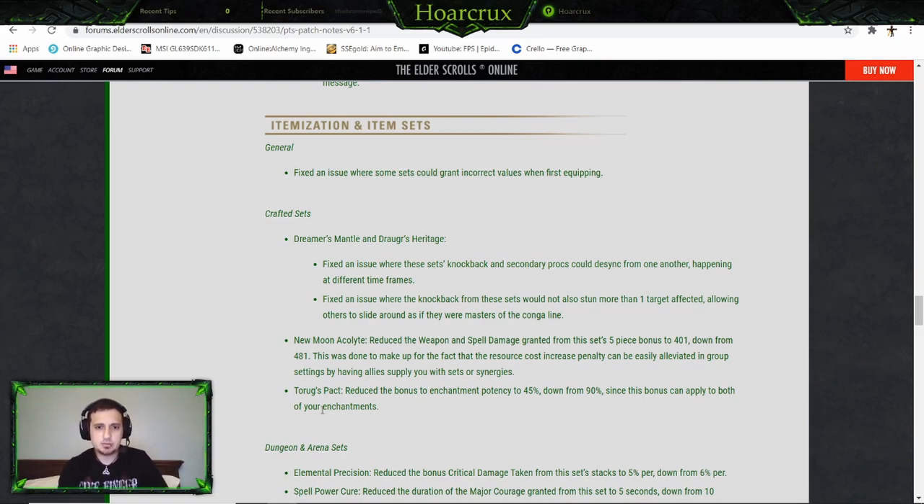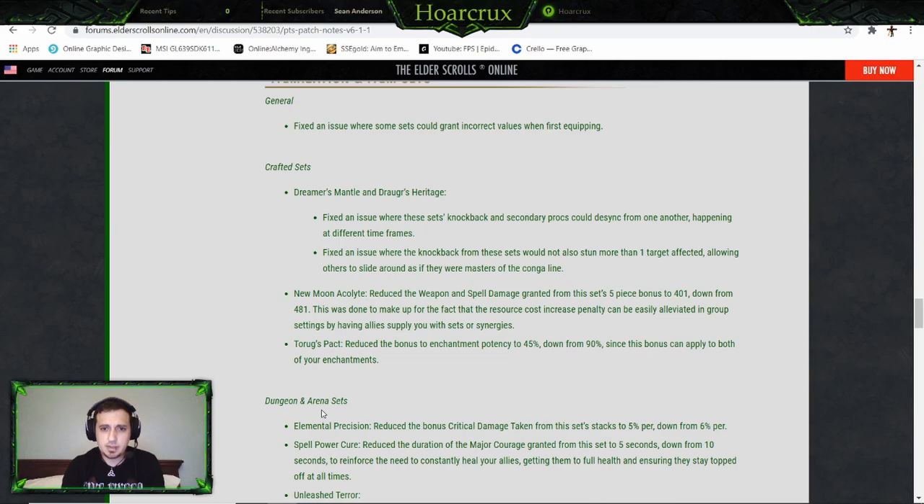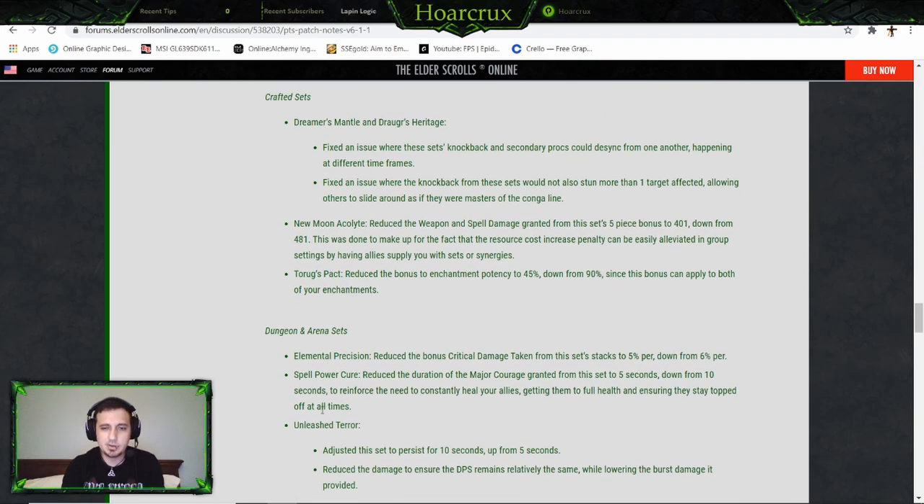Dreamer's Mantle and Draws Heritage: they fixed an issue where the sets' secondary procs would be seen differently at different frame rates. They also fixed an issue where the knockback from these sets would stun more targets than intended, and made people slide around.